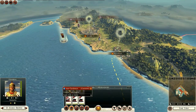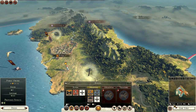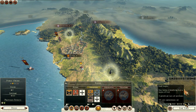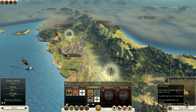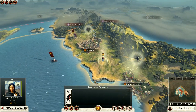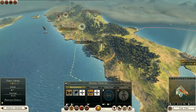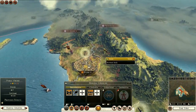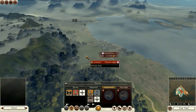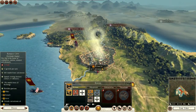Frame rate isn't great but this game is quite demanding. We've got some ships. Our treasury has 5,000. There's a food surplus. There's a spy. I believe there's a senate. These are our allies - other Romans. Let's hop into Rome and see what we can do.